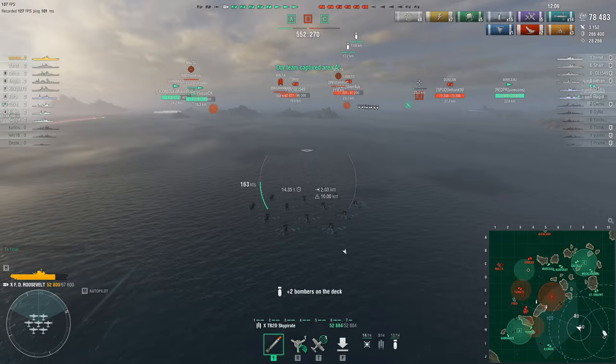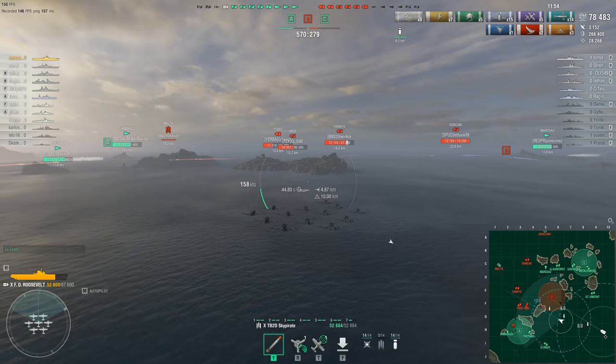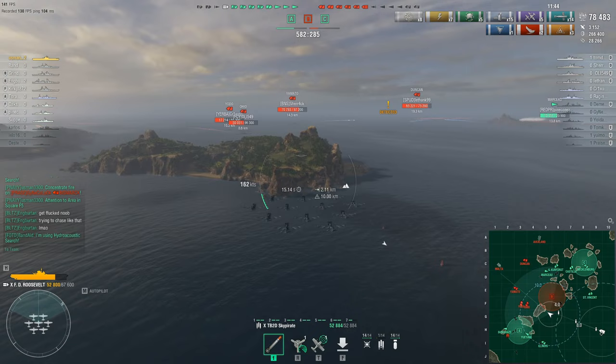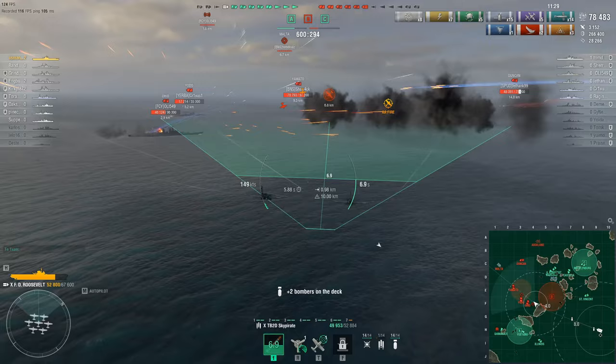The Ohio and Yamato are now running away for their lives. We're talking about FDR — where are they going to go? This is the absurd design concept of FDR: a battleship trying against all odds with surface ships shooting at him, and then FDR comes with heavy cruiser-level HP torpedoes and bombs, dropping the Ohio several strikes. The alpha damage of torpedoes and bombs is so high.